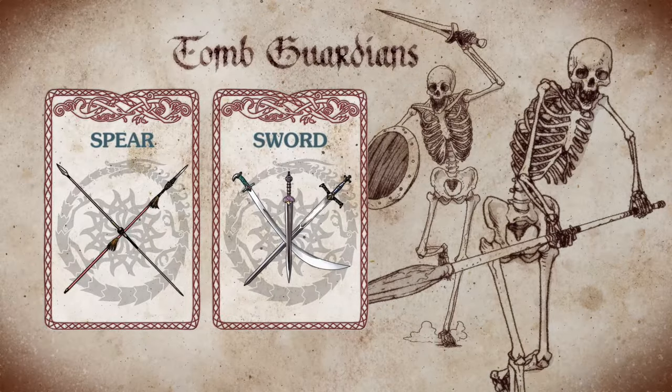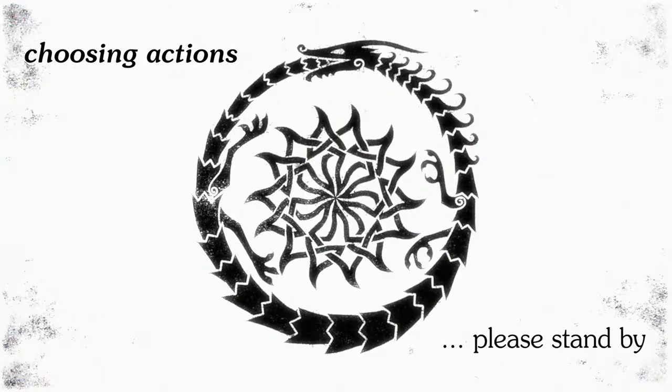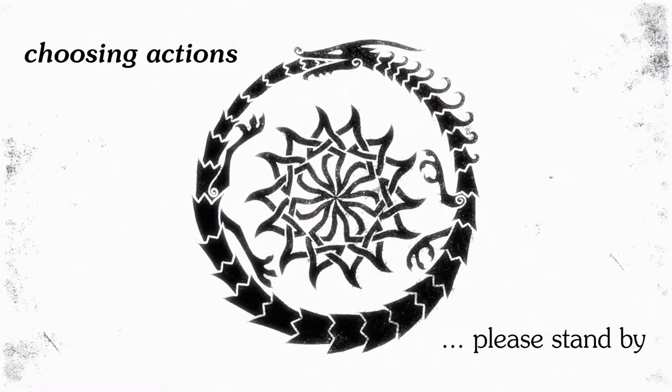One of my Tomb Guardians is going to be wielding a spear and the other one has a sword. I'm going to choose my actions, and then you can discuss with your team what your actions are going to be. There are four action types in Torchbearer: attack, defend, feint, and maneuver. I need to choose a selection of three of these for Beren to overcome Tor's strategy.